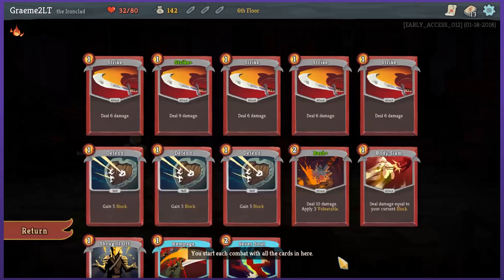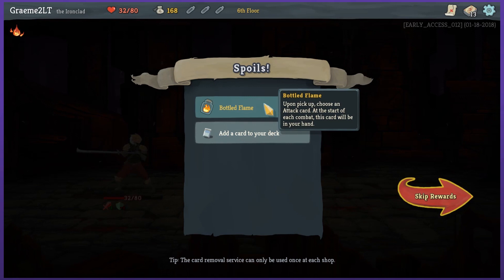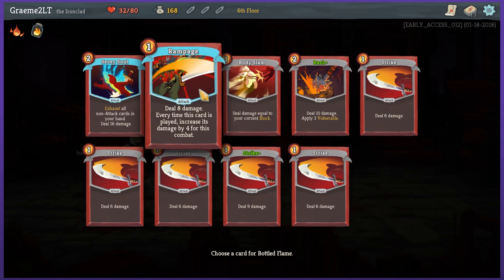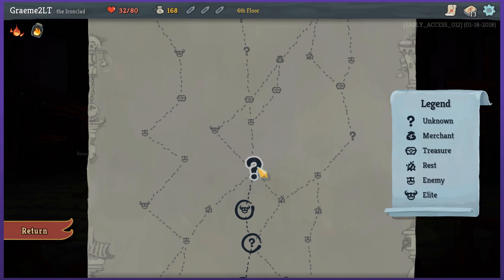View upgrade — any card can be upgraded, but only once? Holy shit, upgraded Rampage would be so insane. I also haven't run into a merchant yet — I wonder if I should try and hit up a merchant. Bottled Flame: upon pickup, choose an attack card; at the start of each combat, this card will be in your hand. Tip — Relics found throughout the Spire grant unique bonuses and remain throughout your run. No no no — don't skip card. I collected the Relic, and now I want to collect the card that I won fair and square. That sucks — I guess I shouldn't have done it in that particular order.